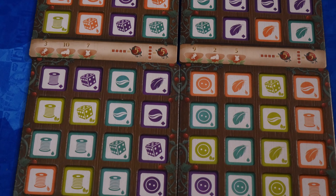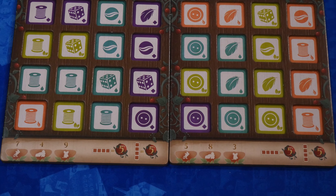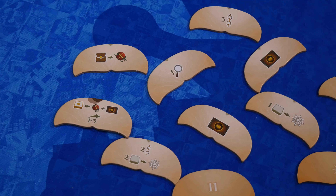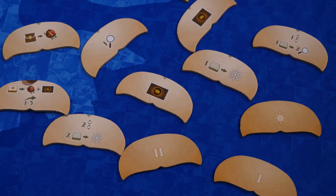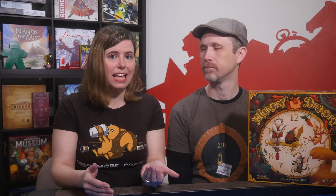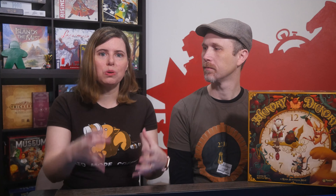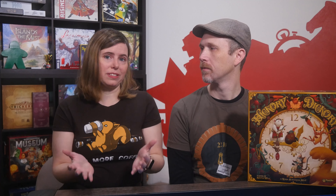Theme definitely comes through in all the components and illustrations. All the different shapes of the mice are fun and even connect a little with what their power is. The clock hands work well while playing the game, but one big downside is that you have to take the hands apart from the game board for storage. I wish there was a way the board and clock hands could stay together for easier setup and breakdown. I really like that the player boards are not only inset to hold the tiles, but are also unique, so the combinations are different on each one.